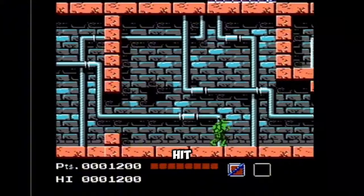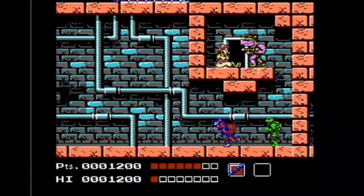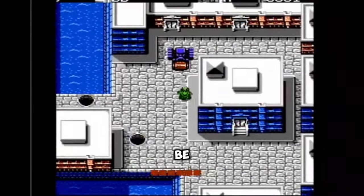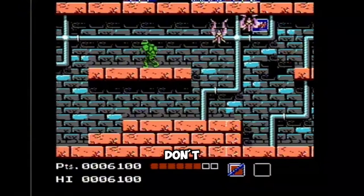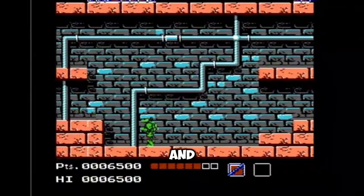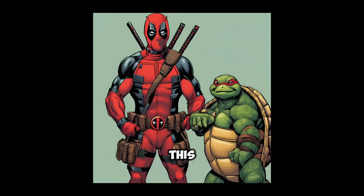Use the bow to hit Bebop in the face until he dies. It's okay if you take a little damage — it only makes the bow stronger. Now go here. Be patient as you take out this really lazy enemy, and don't let these hopping enemies hit you from the ceiling. You're gonna have to stop and kill this chainsaw guy. Sometimes it's a frog — more on this later.